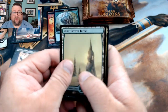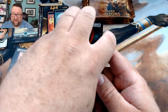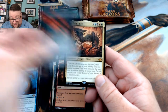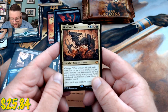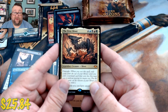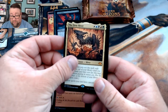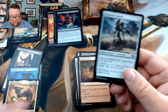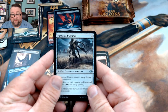We got a snow-covered forest — I saw it, I'm excited! We got a foil Mind Rake and The First Sliver — hell yeah! This is going straight into my Sliver EDH deck. It's a placeholder though until I get an actual foil one, because I need to have a foil in that deck. So we're going to start a little mythic pile here.